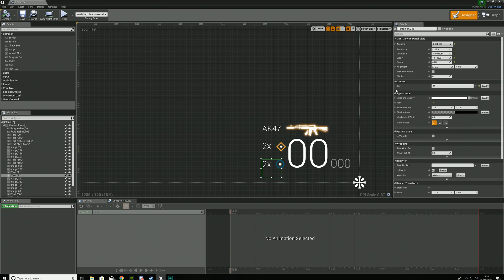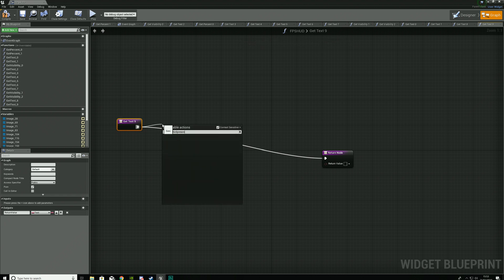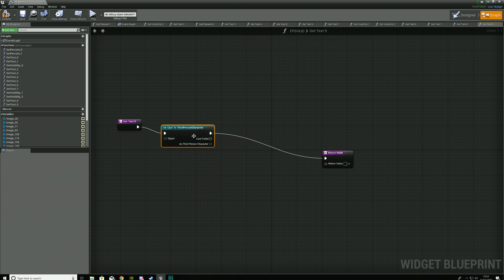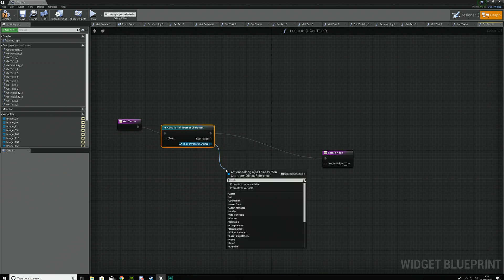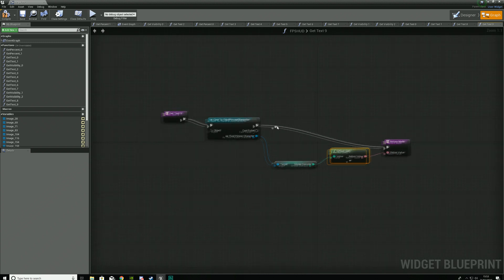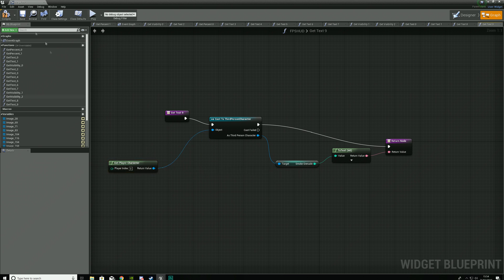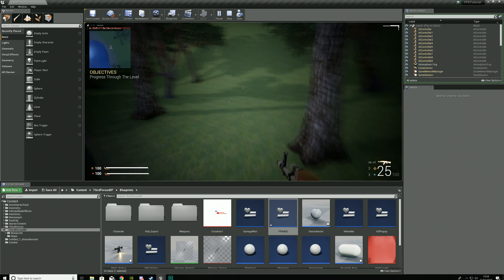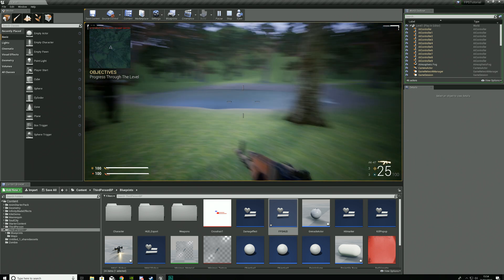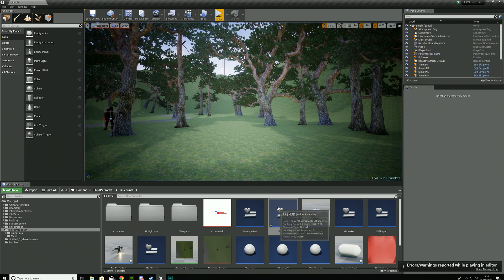Then we're going to go down to our smoke grenade and do the same thing — create a binding. All we're doing is getting that information, and because it's stored in that third person character, we're casting to it so we can get the reference. As third person character, we are going to get our smoke grenade this time and simply place it into that return value. Object wildcard is going to be get player character. Go ahead and hit compile, then hit play. As you can see on our heads-up display, it is going to say 3 and 3 because those are the variables we've set.